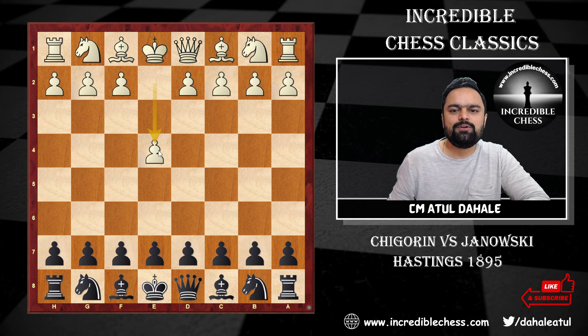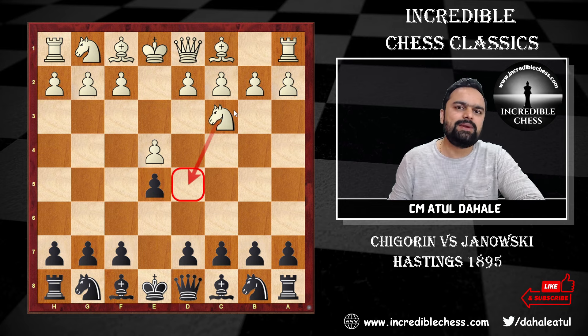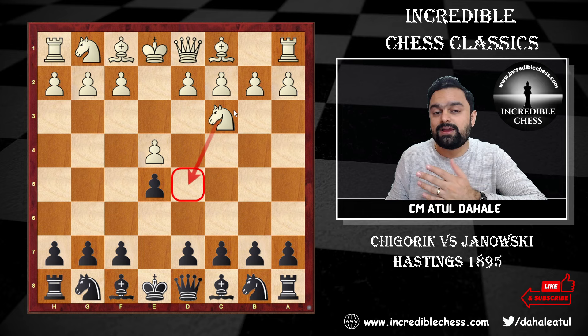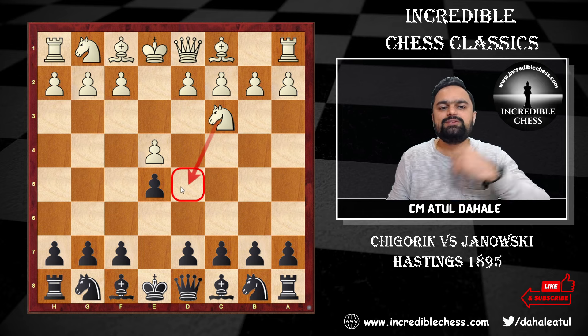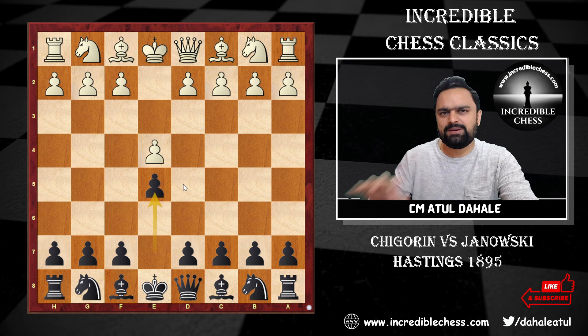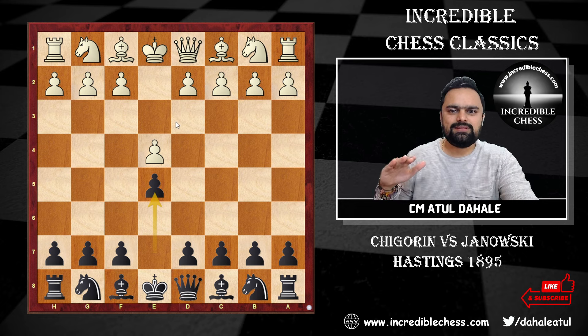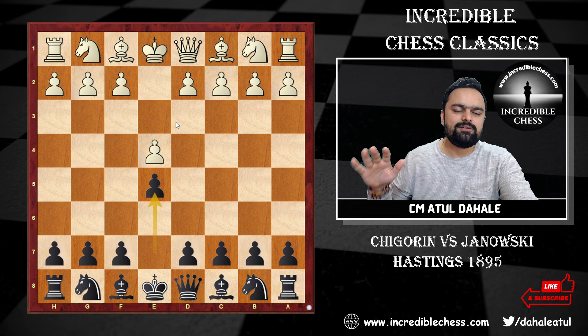In this game, white starts with e4. Janowski is playing from the black side, Chigorin is playing from the white side. So Janowski plays e5, then knight c3. When you play knight c3, this is called the Vienna Game opening. The main idea is to control the d5 square.